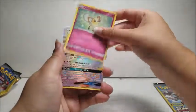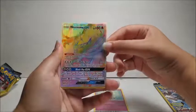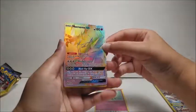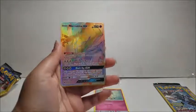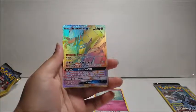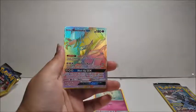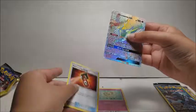So we have a Cutiefly, a Necrozma GX Ultra Hyper Rare — I think it's a Rainbow Card — and Tormenting Spray.